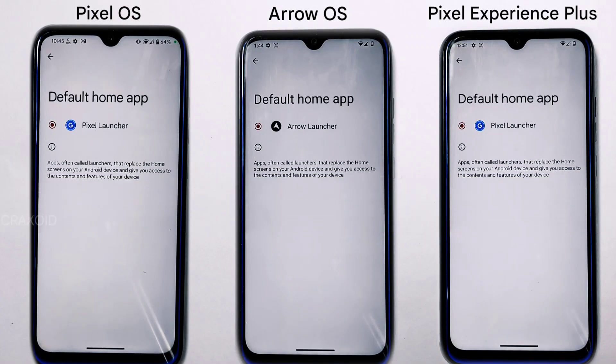When it comes to the launcher, all three custom ROMs provide a smooth and seamless experience. Pixel Experience Plus and Pixel OS come with the popular Pixel Launcher, while Arrow OS offers its own unique Arrow Launcher. Both launchers offer similar performance and user interface — so which do you prefer?